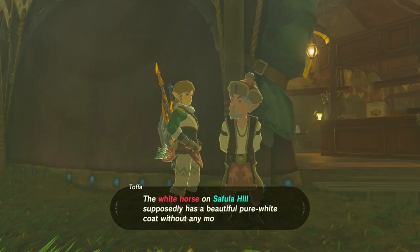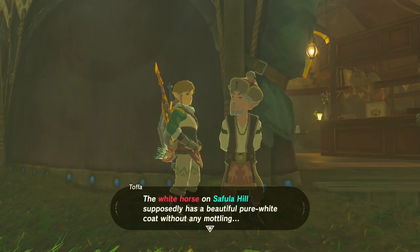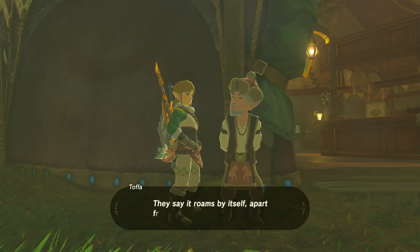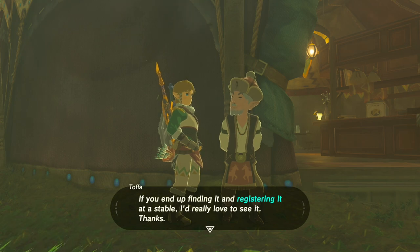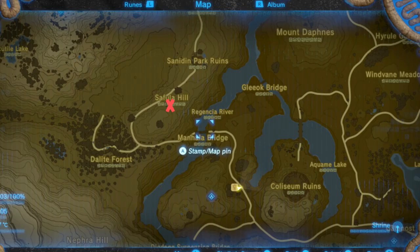Once you're ready, head over to the Outskirts Stable and talk to Topher — he's just outside by the entrance. He'll tell you about the White Horse on Saffula Hill and how he wants to see it. If you look on the map, I've put a cross where you can find him — he's on the higher hilltop area.